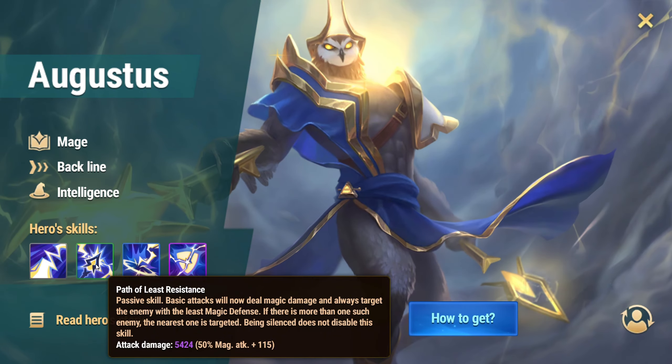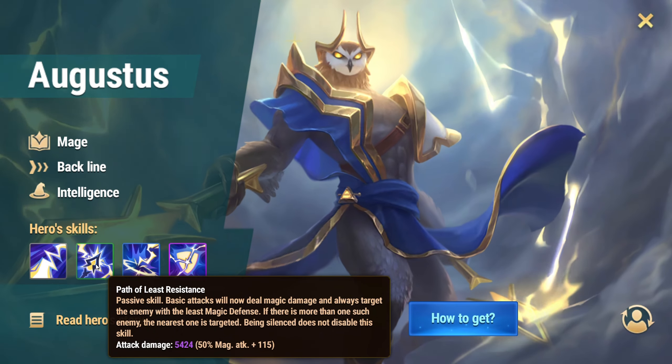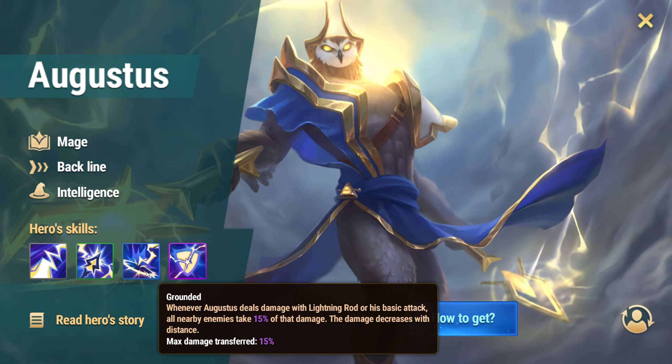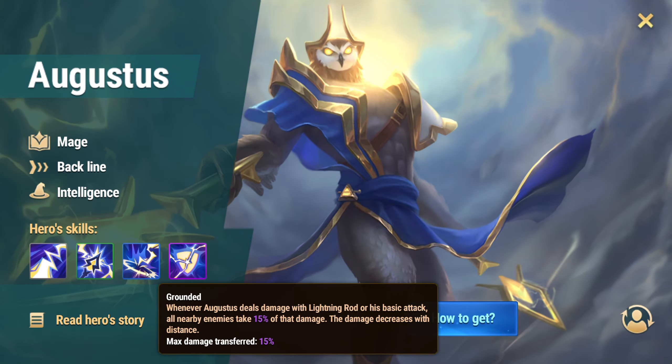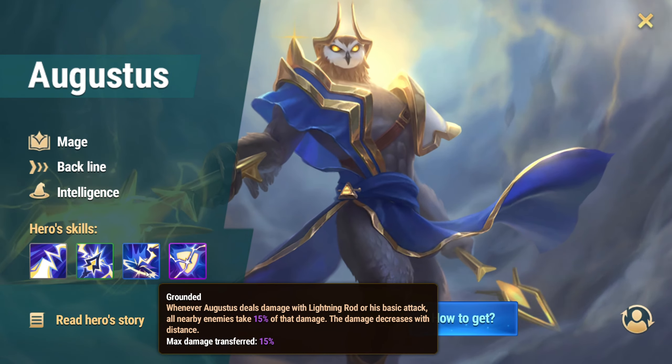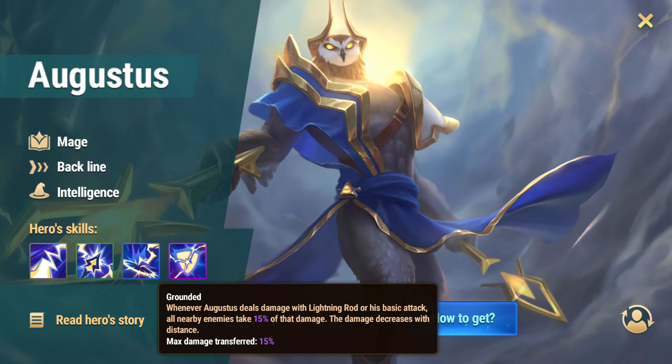Attack damage: 5,424. Third skill — Grounded: Whenever Augustus deals damage with Lightning Rod or his basic attack, all nearby enemies take 15% of that damage. The damage decreases with distance.